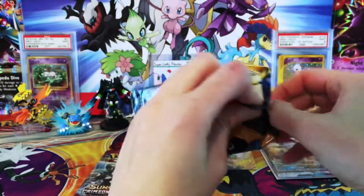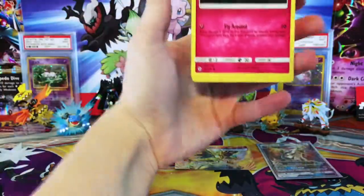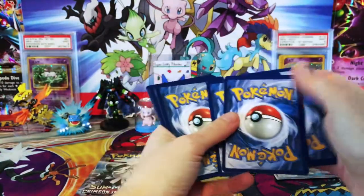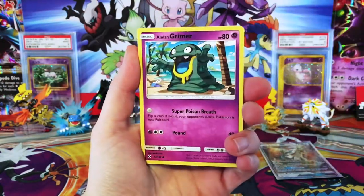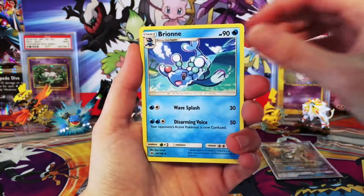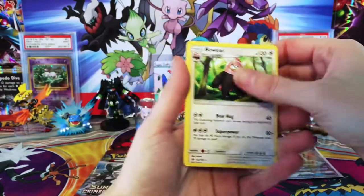Silvally's figure box is already doing better. We'd have to get something like a Hyper Rare or Secret Rare to make this box come out on top, I think. We have a Cutiefly, Drowzee, Relit, Alolan Grimer, Spearow, Grass Energy, Krokorok, Brion, Big Malasada, Reverse Zerskit, and regular Bewear.